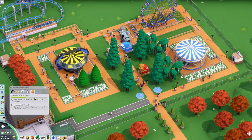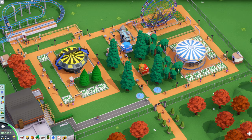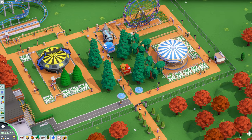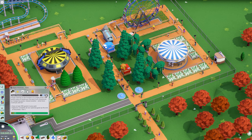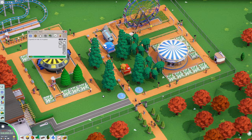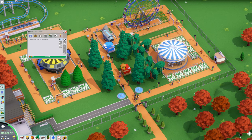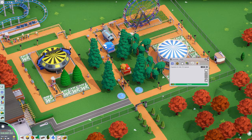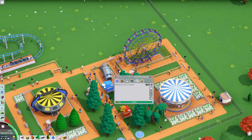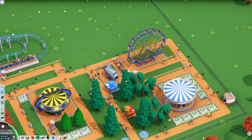We've got 81 guests now — very good. We're up to 69% satisfaction, which is fantastic. How's our money looking? We're down to $18,000 and we're losing $276 a month. So we could increase the park entrance fee ever so slightly since people seem to think it's a good deal. The funny thing is you pay an entrance fee and then you have to pay to be on each ride. I would be so mad if this was real life, but that's the way this world is.